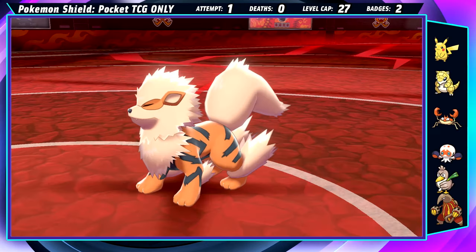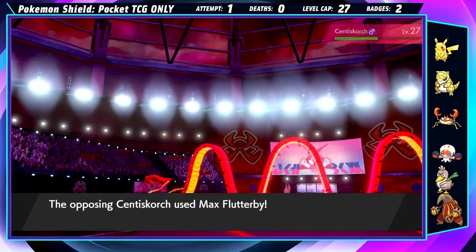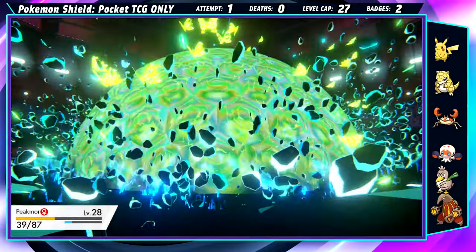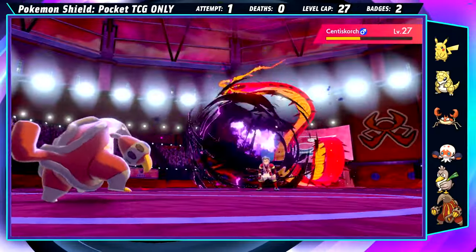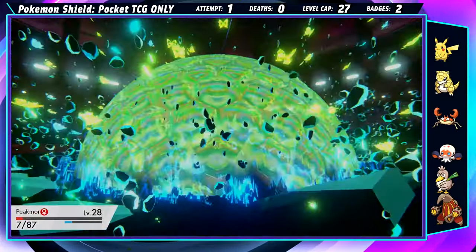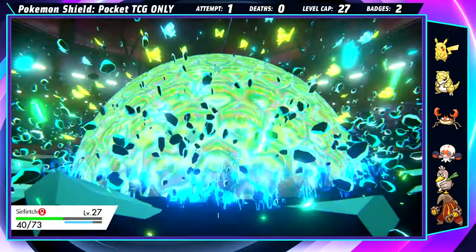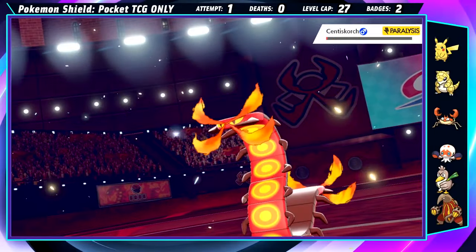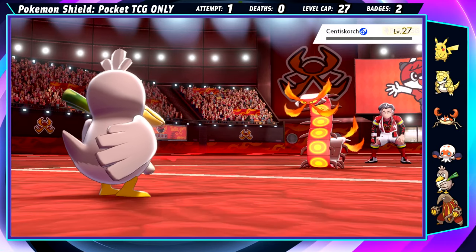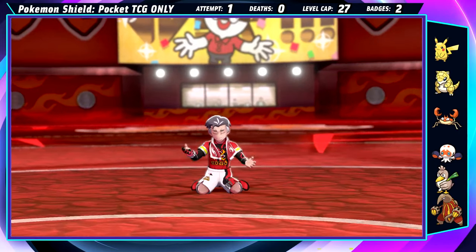Arcanine is a physical attacker, so Sandaconda just might live. Stealth Rock takes a quarter of their health, then Sandaconda tanks their Flame Wheel living in the red. His Bulldoze does good damage and lowers their speed, and Sandaconda lives to see another day before switching to Peek, who's immune to the heat. G-Max Centiskorch can only hit us with a resisted Max Flutterbite. Even though it does significant damage, we stay in, land a Paralysis with Lick, and barely survive another hit. Then Farfetch'd simply tags in and cleans up the fight with Aerial Ace. I was fully expecting some deaths there, but with a win like that, I really feel like this could be my first ever deathless run.